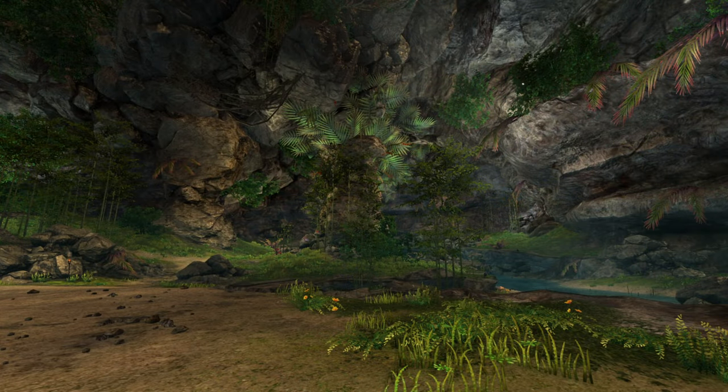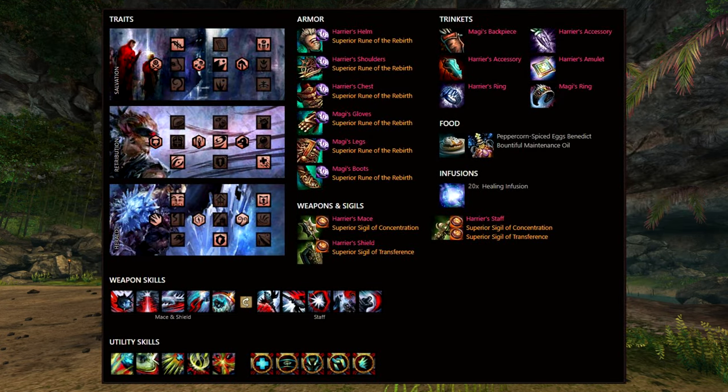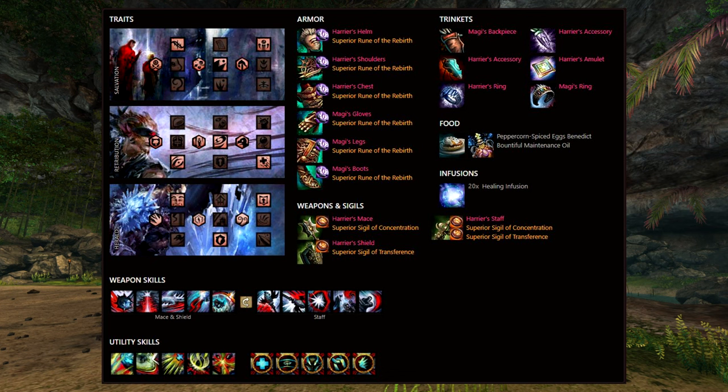There are several different builds that can do this role. The most common builds are hand kite Spellbreaker, hand kite Soulbeast, and hand kite Herald. You can find all these builds down in the description.